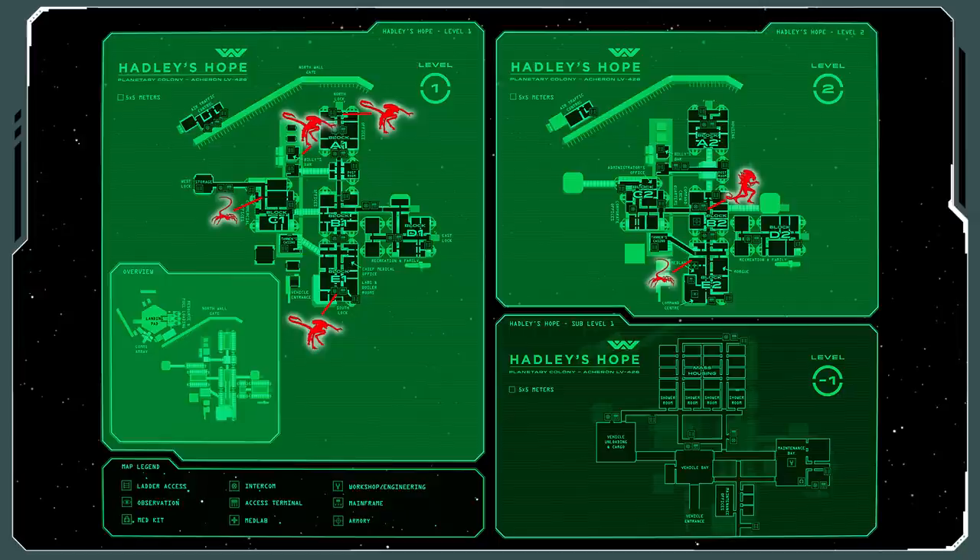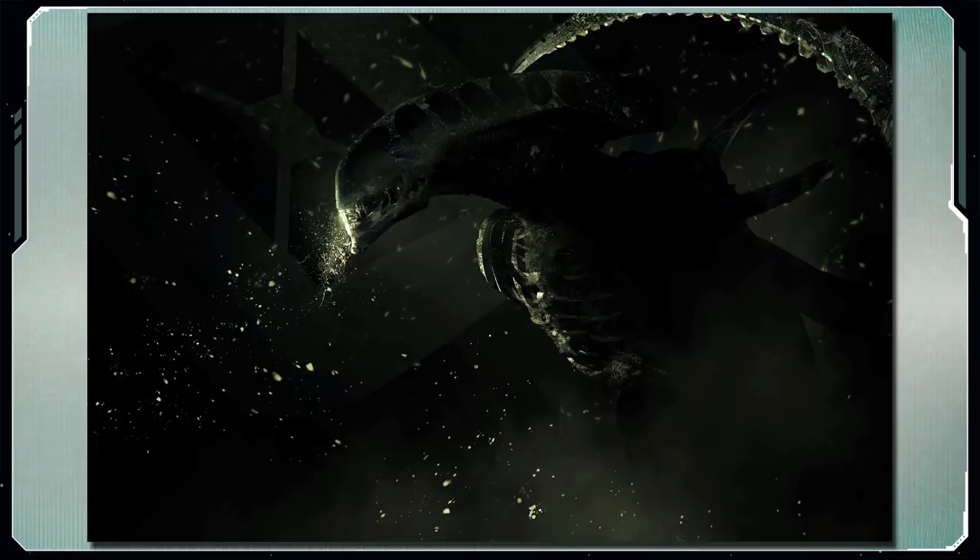There could be more aliens than listed if you wish — to have one show up at some dramatic moment, maybe to encourage the PCs to keep moving if they're stalling and sticking around in one place too long. Or maybe you could have the PCs see them on some monitors, or see them outside the window, and the PCs have to duck down before the alien sees them back.